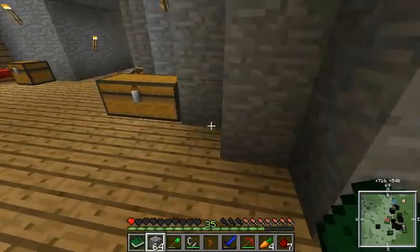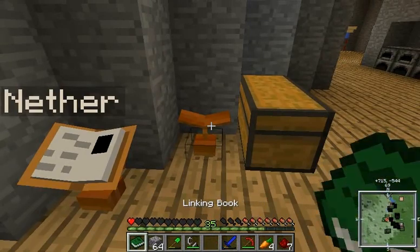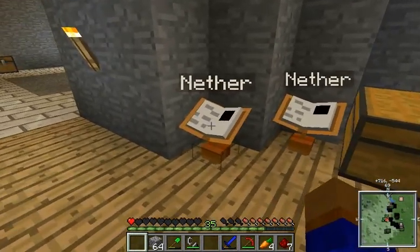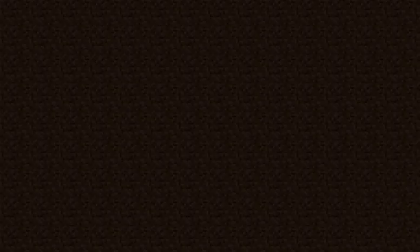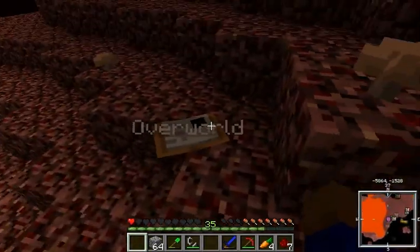I just want to put this guy right here. So the back one is going to be for the lava, and then this one's going to be for the stronghold. So let's head back. That's going to put us right where we were, and there's the overworld book.